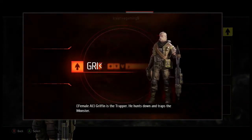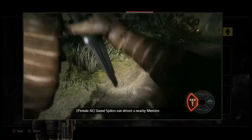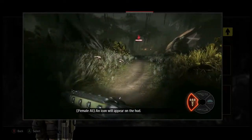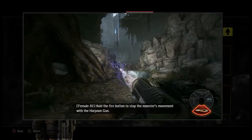Griffin is the trapper. He hunts down and traps the monster. Sound spikes can detect a nearby monster — an icon will appear on the HUD. Hold the fire button to stop the monster's movement with the harpoon gun.